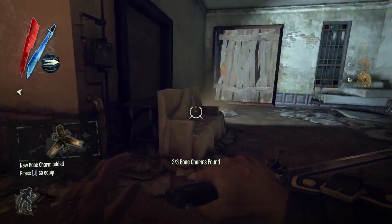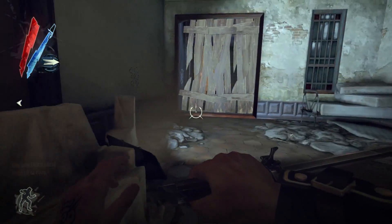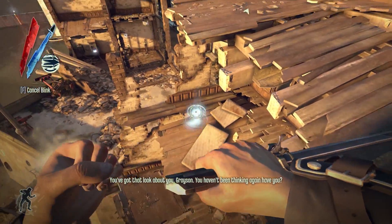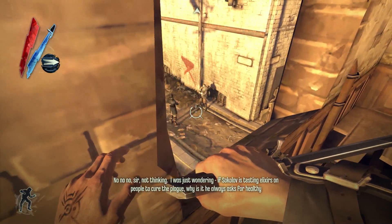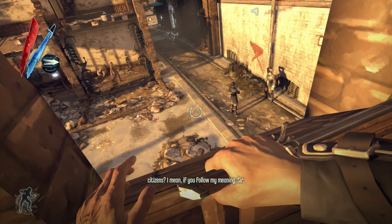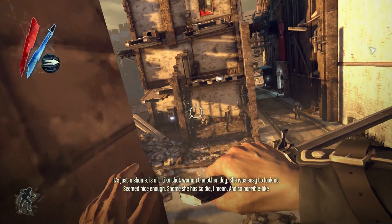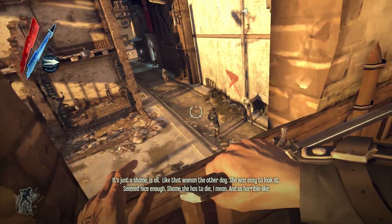Grab that. Someone has some skills — or had some skills based on the look of this place. They're probably not still kicking. If Sokolov is testing elixirs on people to cure the plague, why is it he always — don't worry about that, Grayson, if you follow my meaning. Sir, you have no mind for natural philosophy. Obviously it's because the ones already sick with plague don't live long enough — save these two. Like that woman the other day, she was easy to look at. Popping them out saves me from stuff.